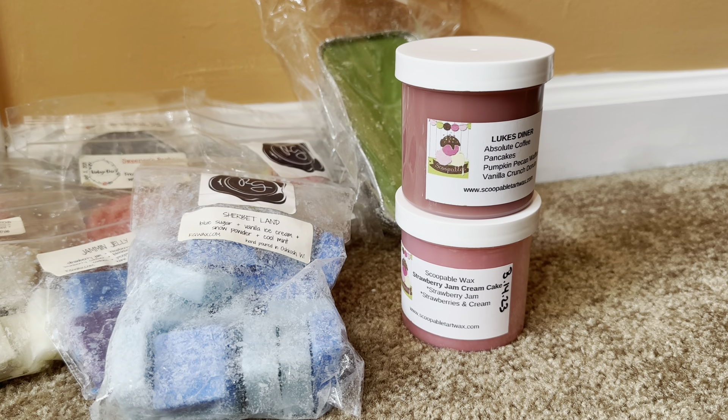Moving on to the Rose Girls items in this destash: we have Badger State Hot Cocoa, which is hot cocoa, peppermint, and marshmallow smoothie. This is a not-new-to-me scent. I can take or leave most chocolate scents in wax, but when it comes to Christmastime and you get a hot cocoa and minty scent — that just screams Christmas to me, which is exactly what this is on cold and warm. It's like dipping your candy cane in hot cocoa. Love it.